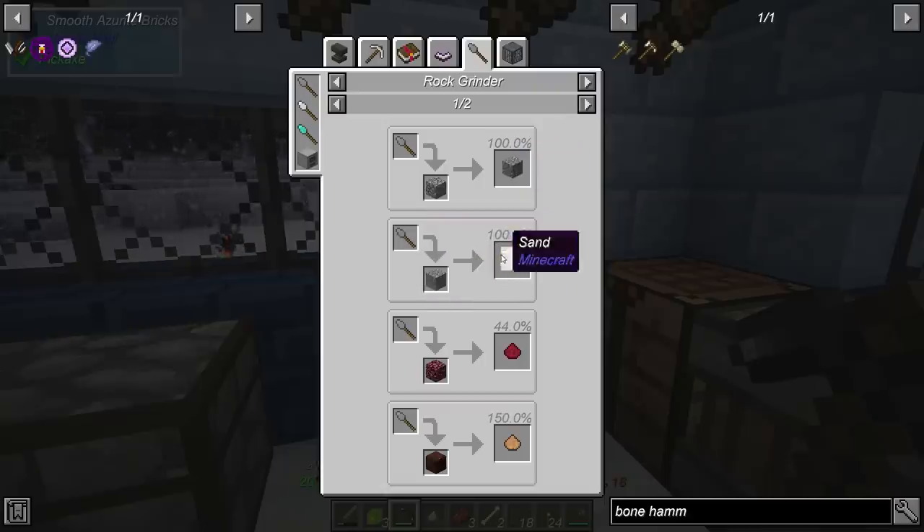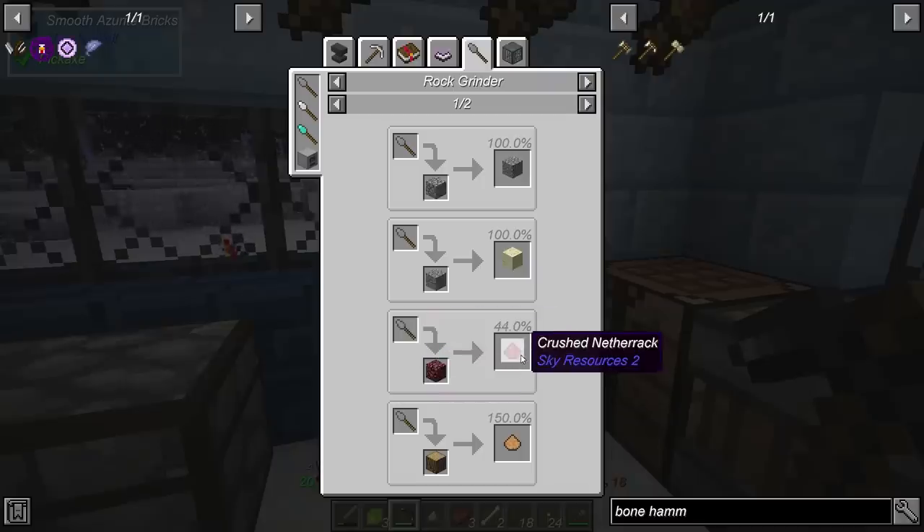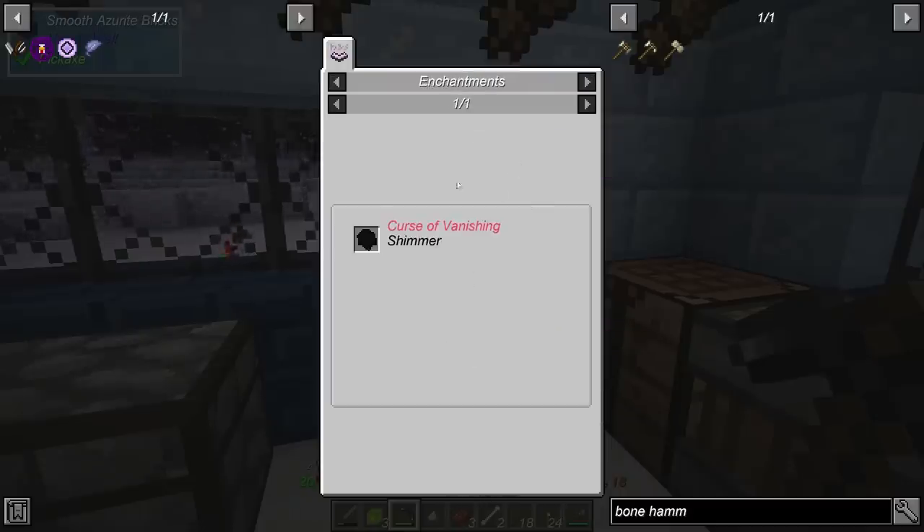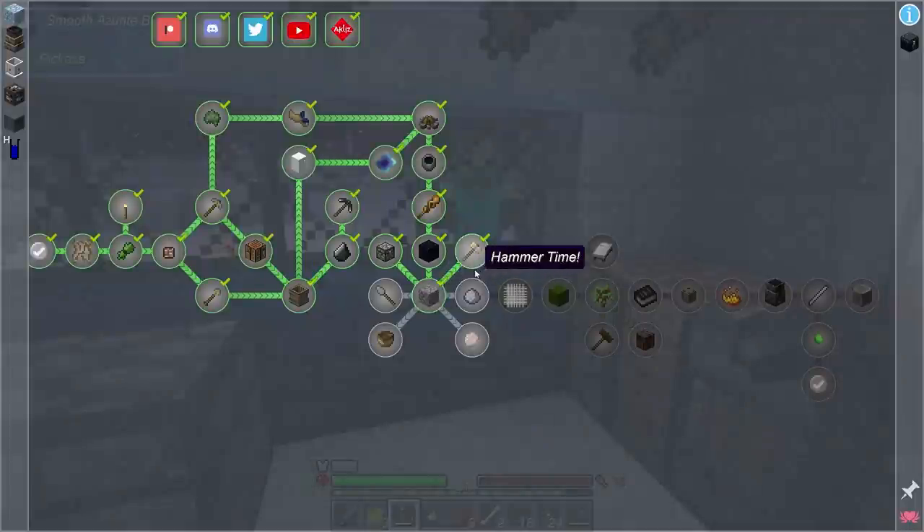Netherrack to crushed netherrack. We can't do anything with wood yet. But we can get blue flint — just showing us a drop here — and black quartz. What is that for? Dirty black quartz... no use shown. So I'm not sure what that's all about.